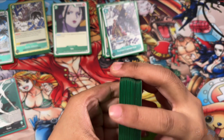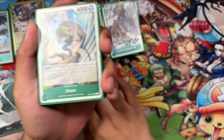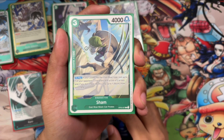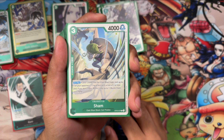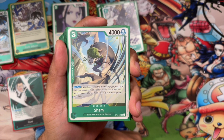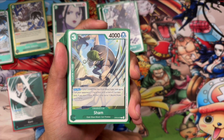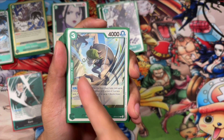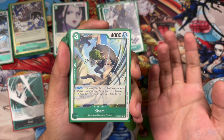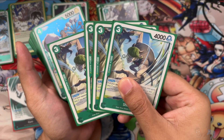These are your bread and butters — they're going to win you the game. Starting with Sham: he's an East Blue which enables the leader. It's a 3-cost, 4000 power, 1K counter. Pretty weak but the ability is kind of nice — if your leader is East Blue, rest a character that has 2 or less cost. The second ability is probably even better: if you don't have a Bucci, you play a Bucci from your hand. So this is a decent summoner. I'm running 4 of these.